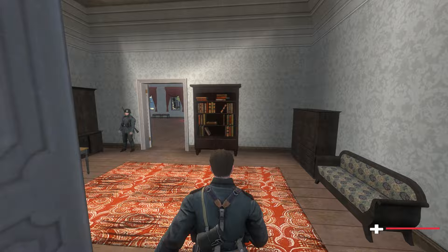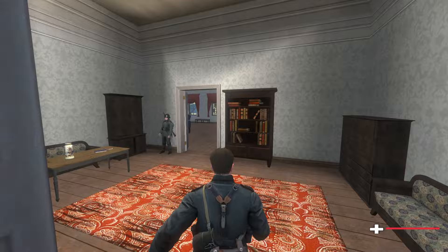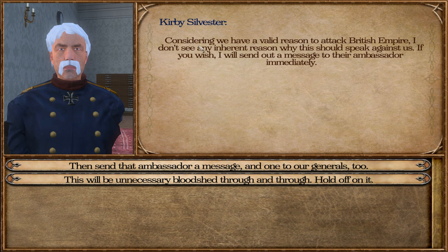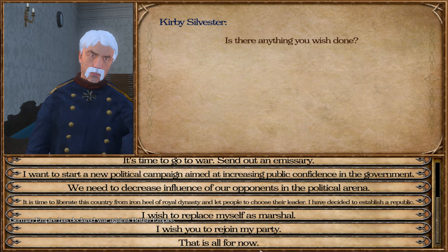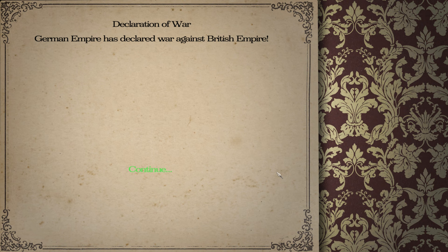Let's go to headquarters and declare war. Great Britain is at war with everyone, so we'll give them some time. It's time to go to war — send out an emissary. I want to go to war with the British Empire. Considering we have a valid reason to attack the British Empire, I don't see any inherent reason against us. If you wish, I will send out a message to the ambassador immediately. Then send the ambassador a message and one to our generals too. The German Empire has declared war on the British Empire.